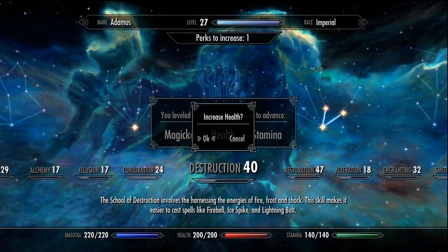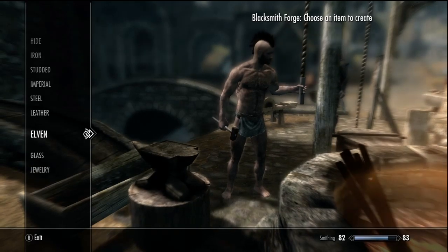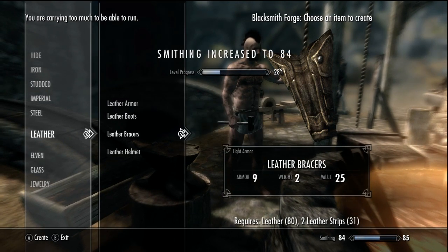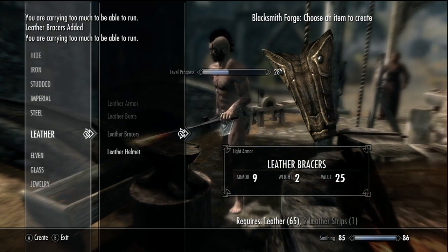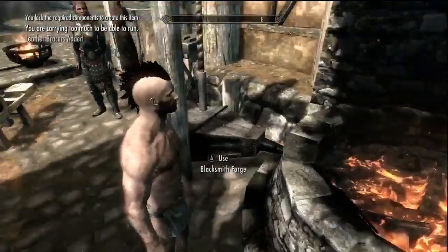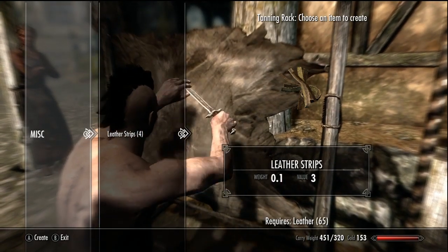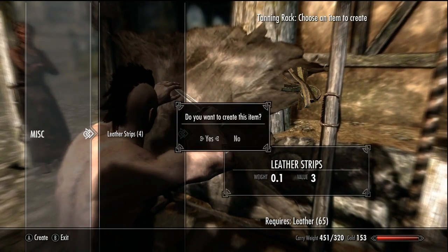And another level up. Okay, I've run out of leather strips, but I've got loads of leather. So we can go here and produce them. I've got 65 leather — it takes two leather strips to produce one brace.